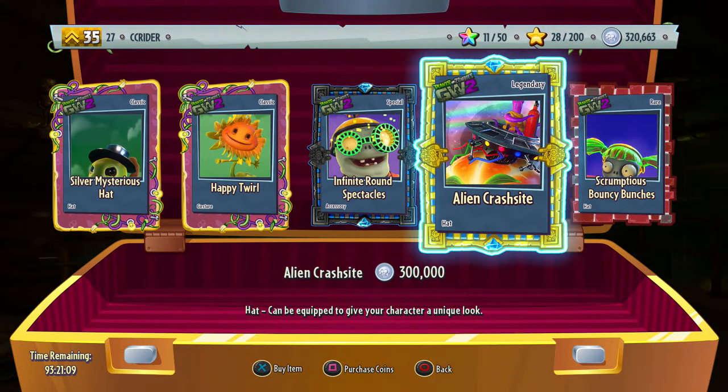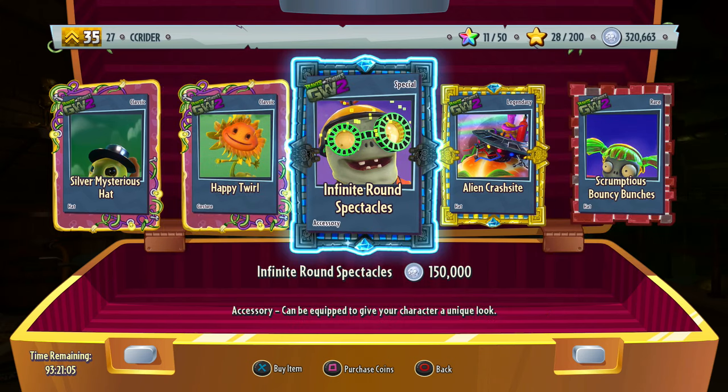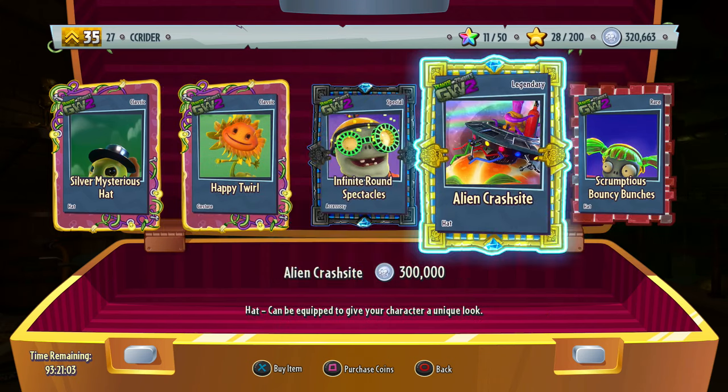There's a legendary hat, at least we have that. And then we have two classic items, a rare scrumptious item, and a special infinite item. We are, of course, going to spend our money on the infinite alien crash site for the Citron, which is weird because I just showed off a legendary Citron hat last episode.